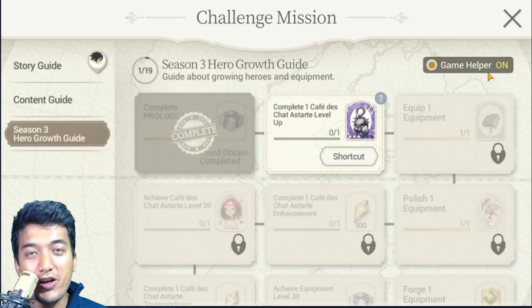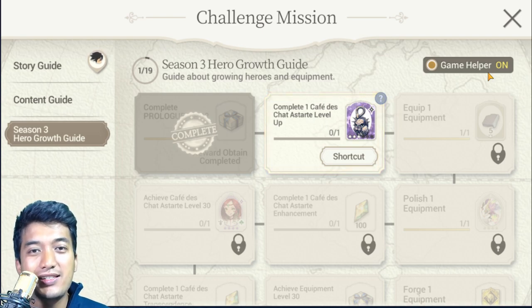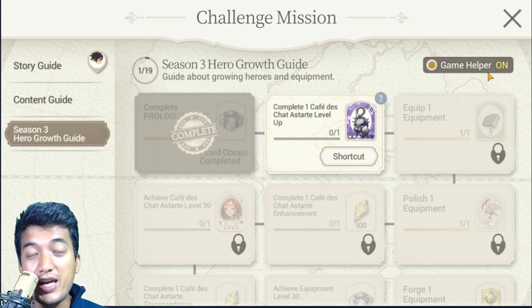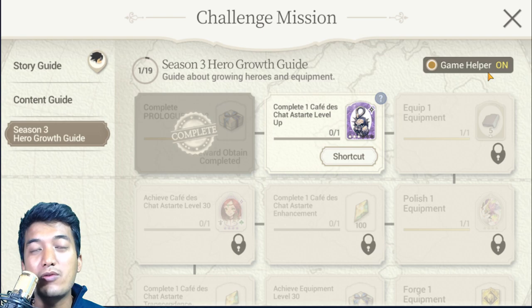Hey guys, Genos here, and today in this video of XS Heroes, I'm here to present you guys a guide on how to clear Season 3 Hero Growth Guide Missions. There seems to be a total of 19 missions which you can clear to get a lot of amazing rewards, including 2,000 sets. On top of that, you will be getting a free Silver Fate Core Hero Unit known as Cafetis Chattastate, who is going to be a really great help for clearing story contents.